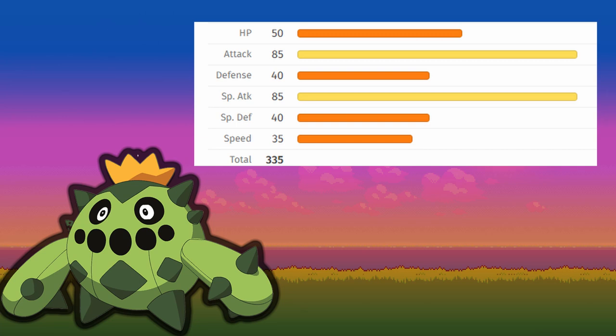Generation 4 introduces the physical-special split for moves. Cacnea has great physical and special attack, both at 85, which it can benefit from in this game. Its defenses are both 40, it has low 50 HP, and an awful 35 speed. So we'll hit hard, but only if we can survive.